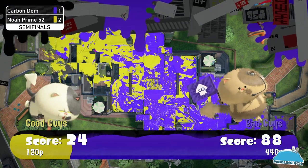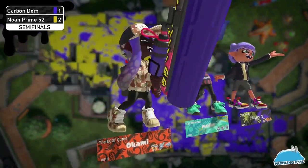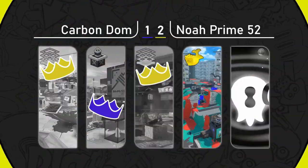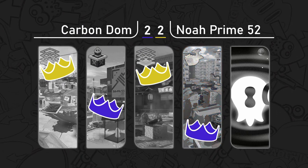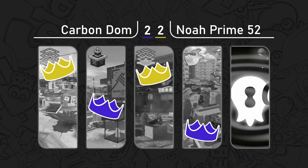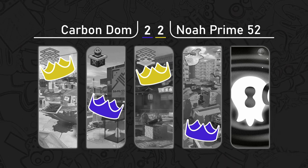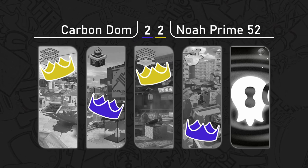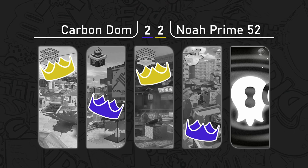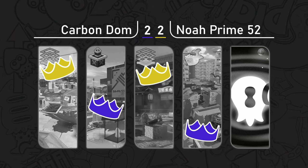Carbon Dom has a problem — they have yet to beat Noah Prime on their counter pick. Noah Prime knows what their team is made of, they know what they like to do, and getting the map and mode that gets the best out of them is key. Noah Prime has a huge advantage: they haven't lost on a map that wasn't picked directly by Carbon Domination.